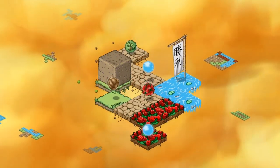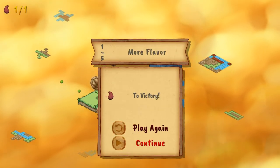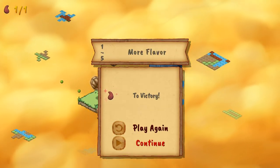In A Tofu Tale, you're a simple woodsman who has been transformed by a kitsune, a mischievous fox spirit, into… a block of tofu?